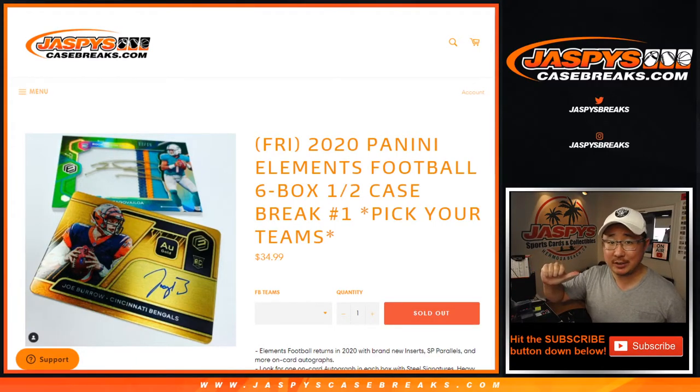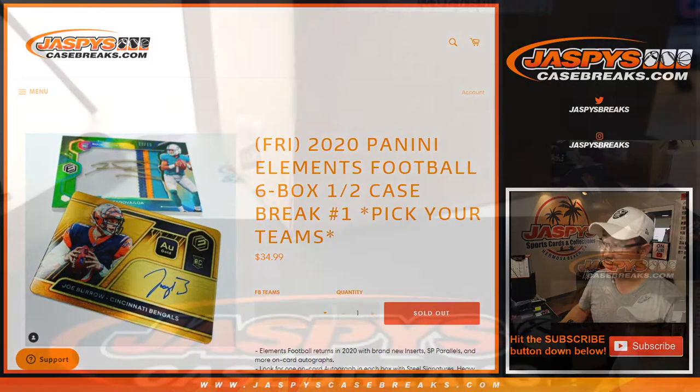Hi everyone, Joe for JazpysCaseBreaks.com. We got a new release for you: 2020 Panini Elements Football, six box half case, pick your team. Number one from JazpysCaseBreaks.com.